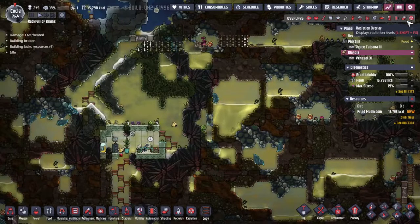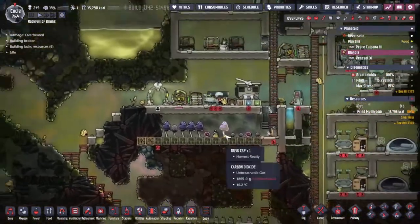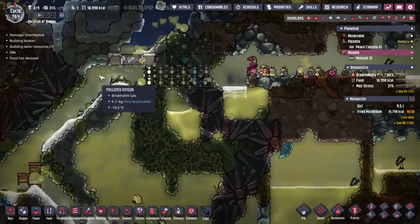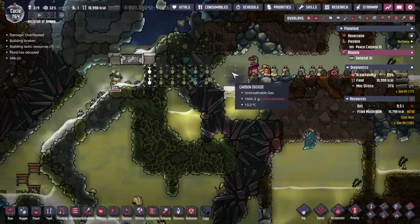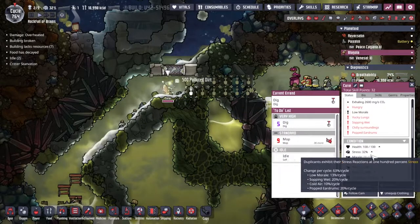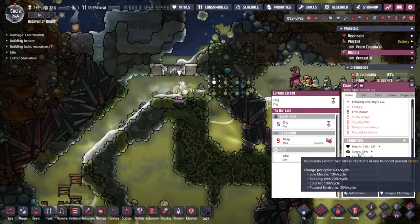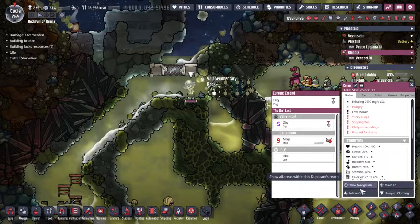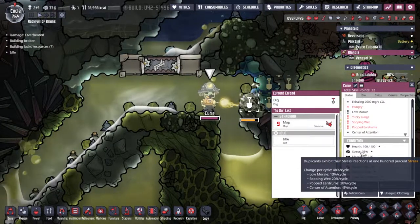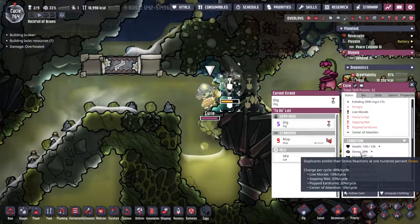Unfortunately I do not have an overlay that shows gas pressure — there might be a mod but it's not one I've installed. Very helpfully, Curly's gone round to the other side — that's totally not what I wanted. This pressure difference is a big problem and she's already having a lot of stress issues: 63% per cycle, two cycles and she is going to be topping out. Low morale, sopping wet, popped eardrums — centre of attention at least is going for her, but that's pretty bad.